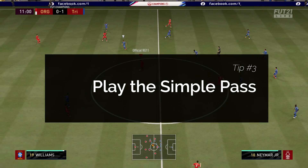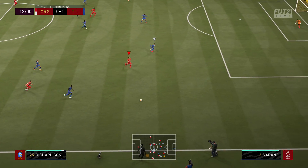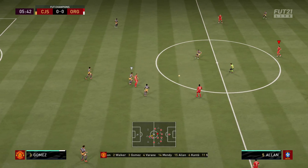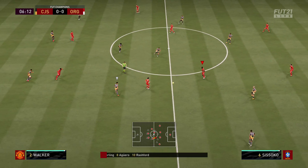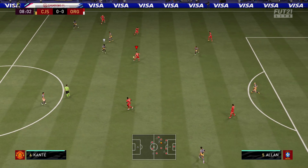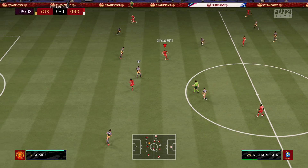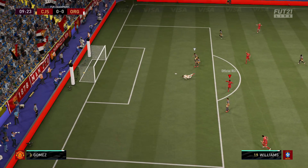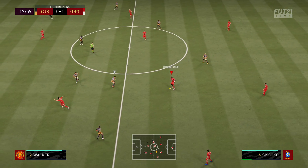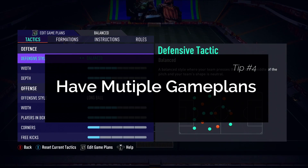Tip number three is to play the simple pass. As FIFA players we're always trying to be a little too clever, rather than playing the simple and obvious pass — whether that's passing back to the fullback instead of forcing it to the striker, or playing it to the open midfielder rather than a cross-field ball. Sometimes it's smart to play the simple pass, retain possession, and force your opponent to make an error by getting impatient and closing you down.